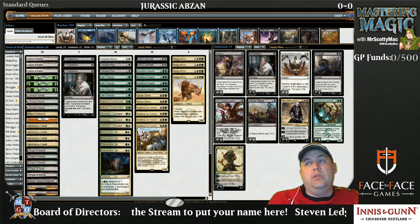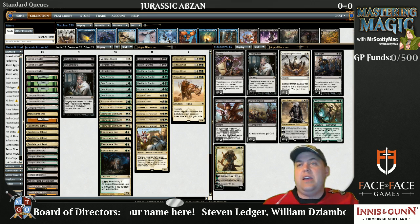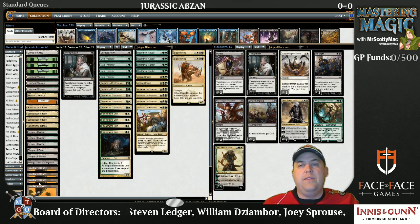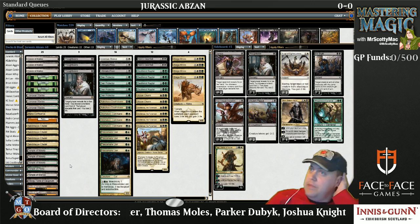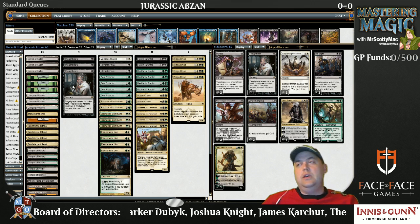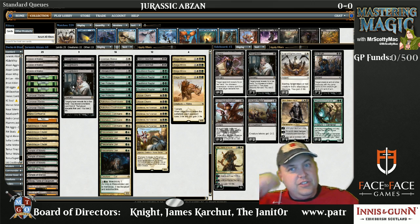The mana base was tuned a little bit based on our mana costs. The deck fills out on the 25th land with four copies of Windswept Heath. Otherwise, some Painlands, some Scrylands, Temples and such. We ended up on five Temples and four Citadels — the mana seems to work pretty well. Basically what we're finding is if you draw your lands, you don't lose. Pretty simple, right?